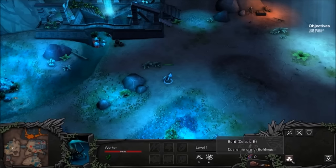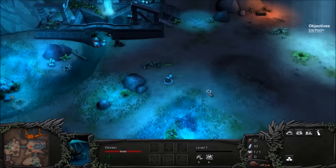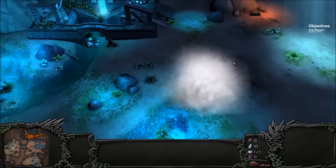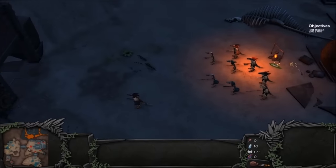Typical RTS controls from the looks of it. Build menu in the bottom right-hand corner. We'll just throw that there. I don't know where the resources are, but I'm assuming the game will tell us. In the meantime, let's go ahead and check everything else out.